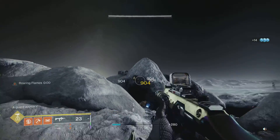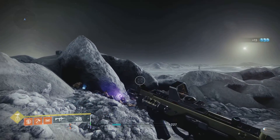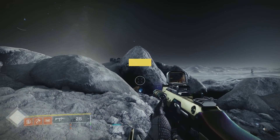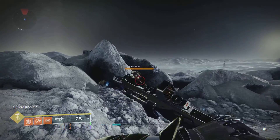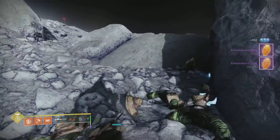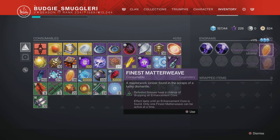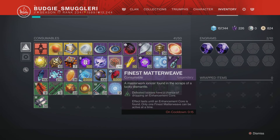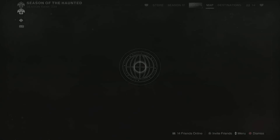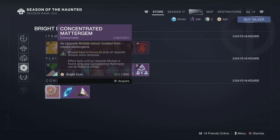It might take a bit to get your upgrade module, but it will come around — not as often as the enhancement cores, because every time you kill a knight that drops the enhancement core, you've got to re-open your inventory. Enhancement cores drop right there. These consumables do have a cooldown, but it's only about five seconds, so just keep using them.